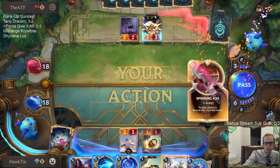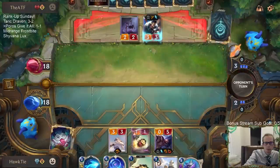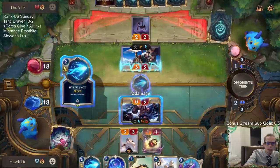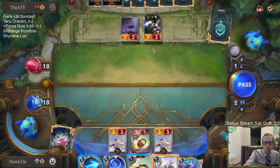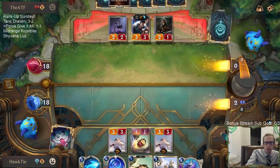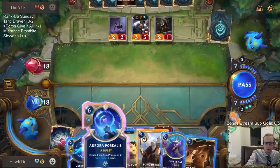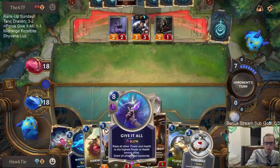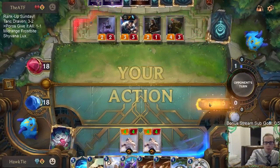It's Draven time! If I pass I have nine mana next turn, so I have enough for Aurora Porialis plus Poro Snax. Got Fearsome, got Fearsome - I like Spell Shield. That Poro Bot's gonna change but I like the Spell Shield as far as Give it All is concerned.